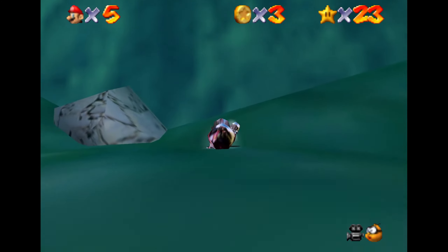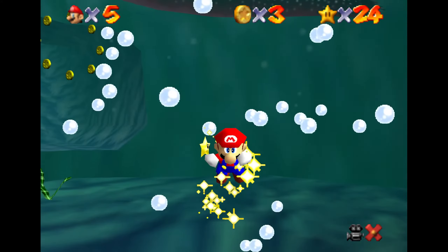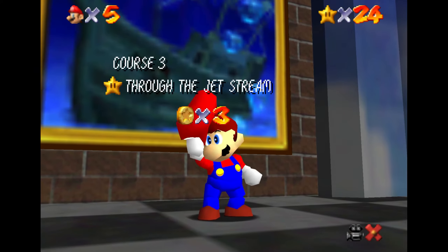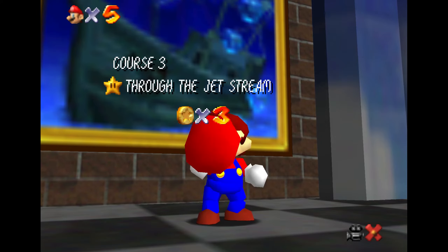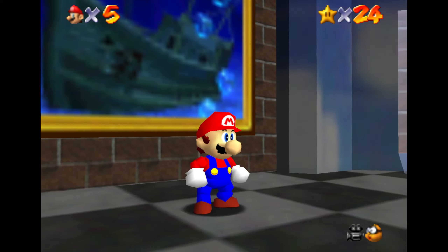Anyway, we'll collect the metal cap, turn into metal, and then jump out as far as we can into the ocean here. My jump there was terrible, that's why I just barely made it. If you can fit like a long jump in, like off of that dock, you can pretty much get almost close to where the star will be once you sink all the way down to the bottom of the ocean.